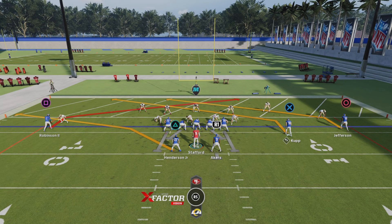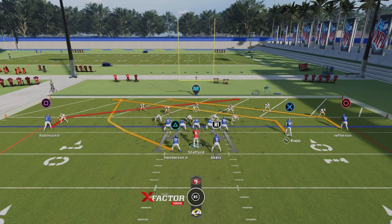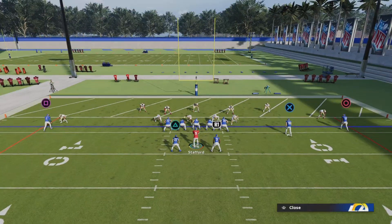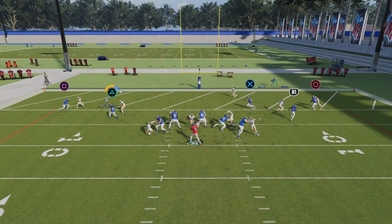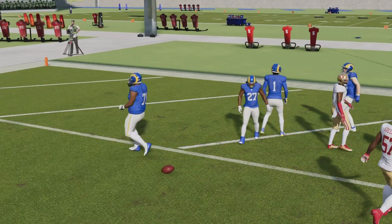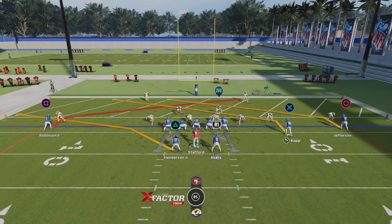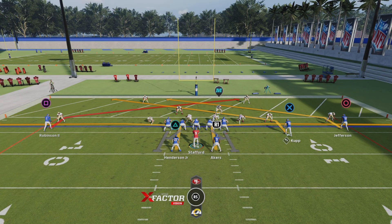This is the best two-point conversion play you can find — a nice two-point scheme you might want to take into practice first. What we're going to do is put triangle on the wheel, R1 on the wheel, and look for the quick throw. If they're in man-to-man it won't work, so if you catch me in man-to-man I'm glad that happened.